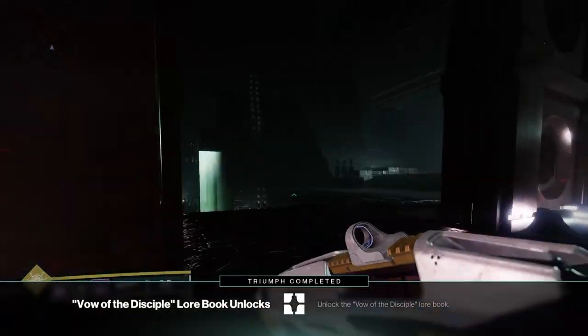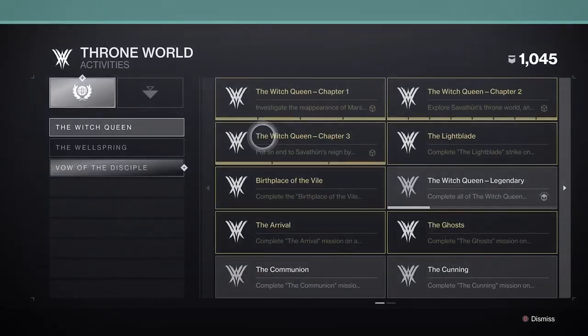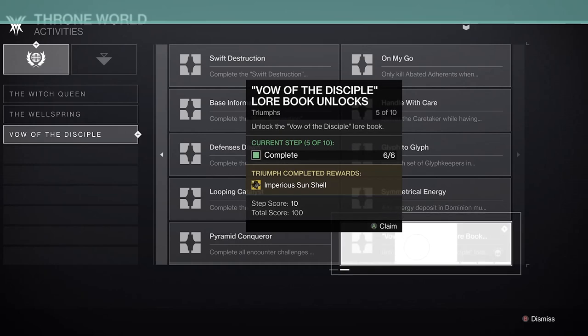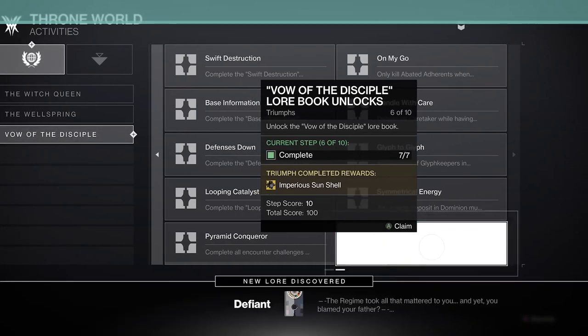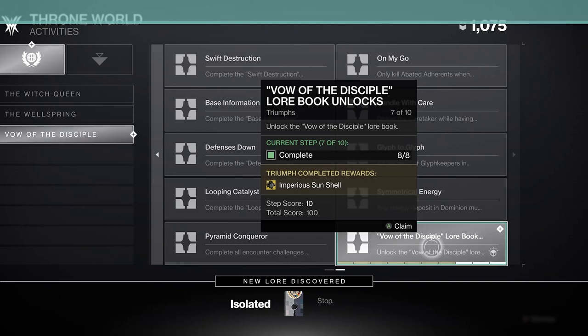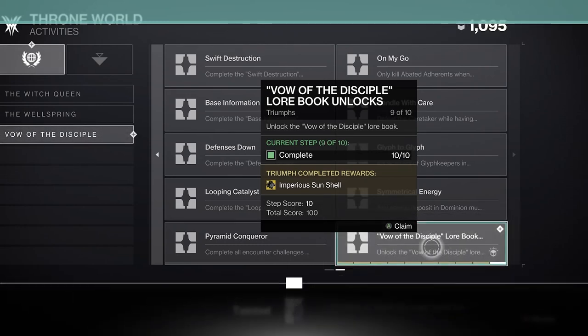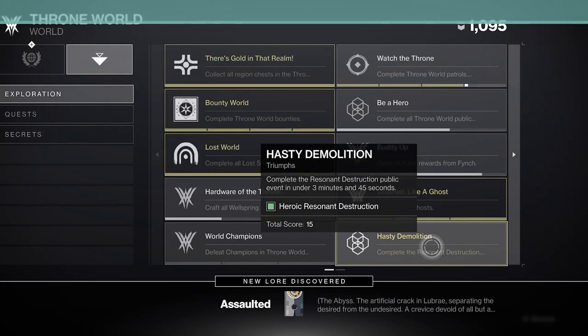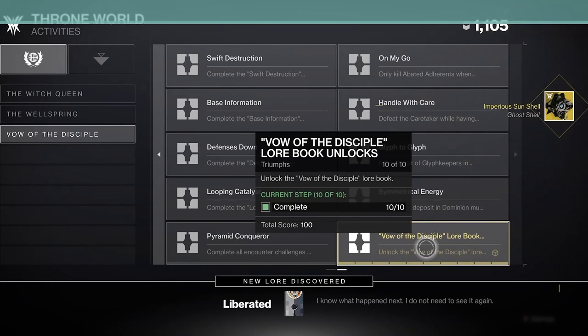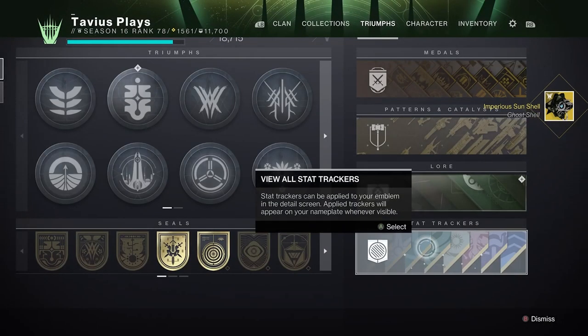You have to do this as many times as you need to complete your lore entries. And that is all you need to do — just get all the lore entries to get your ghost. There it is. And this is how you can get the exotic ghost shell from the Vow of the Disciples raid, solo.